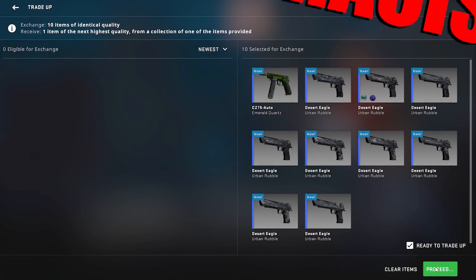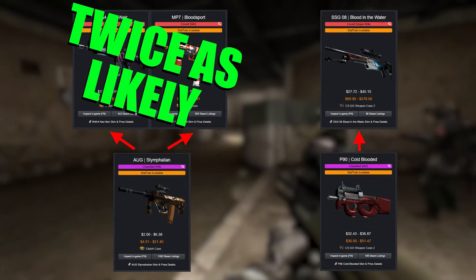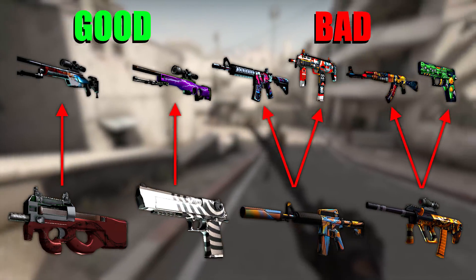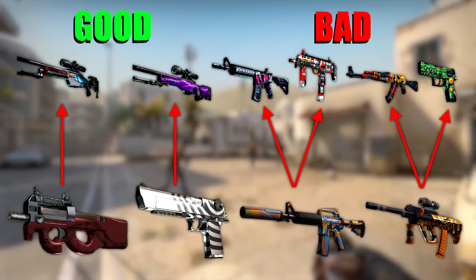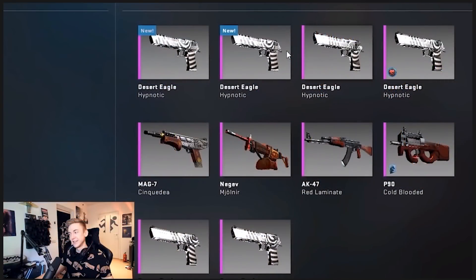Now, these are being used as filler to try and minimize Sparkles' costs and maximize the chance he'll get something good, and there's a very specific reason he's going for these skins rather than, say, a much cheaper $6.50 Stimphilion or a $7.40 Leaded Glass. Trade-up contracts are effectively discriminatory — the more possible skins you can get from a collection, the more likely a trade-up contract is to pick a skin from that collection. The Cold-Blooded and the Hypnotic both only have one possible outcome, while the Stimphilion and the Leaded Glass have two.